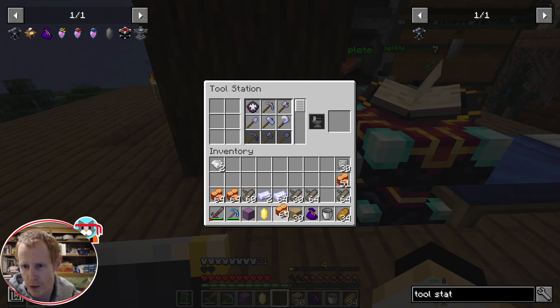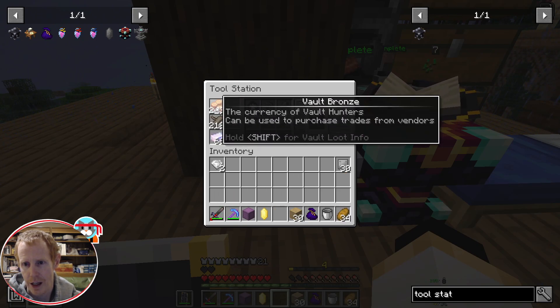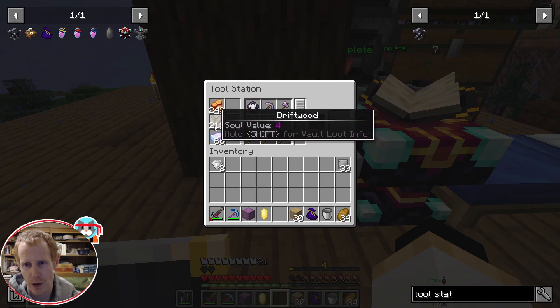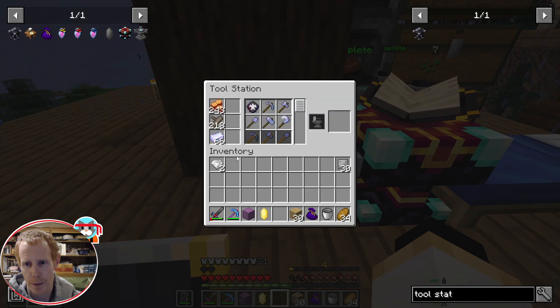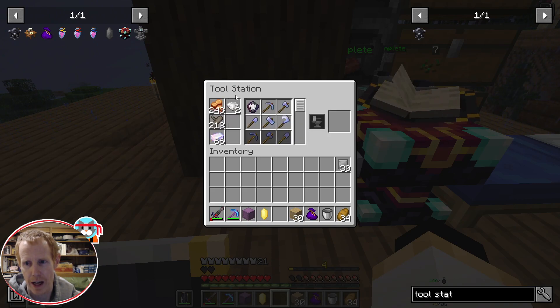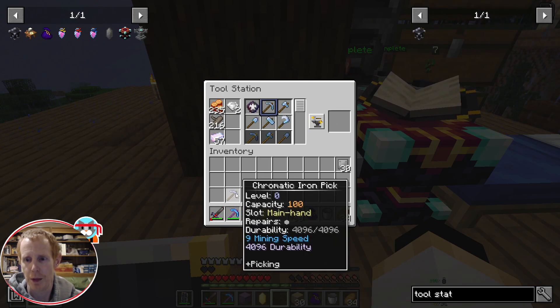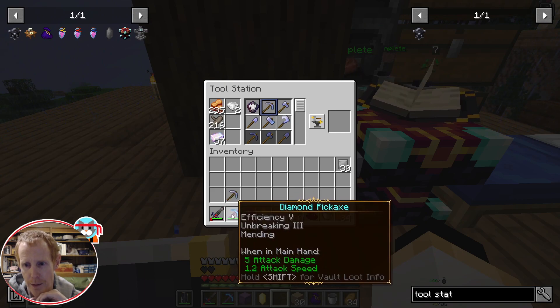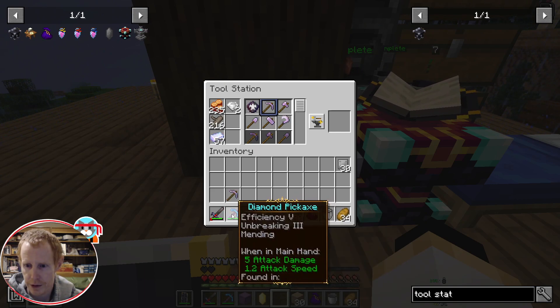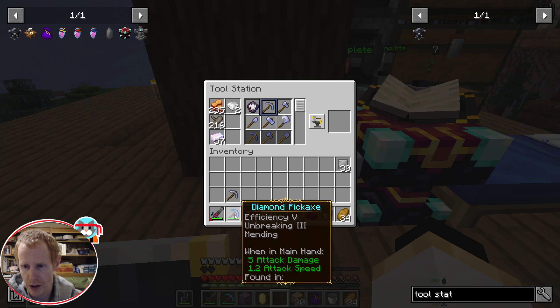One good thing about the tool station is that it doesn't take up a huge amount of space — I think we can fit up to 5,000 of any one item in there, so it's a great place to store these items. Let's go ahead and get ourselves a chromatic iron pick. This will be the pick we'll be using inside the vaults at all times. This one has 4,000 durability, whereas a regular pick would have considerably less.